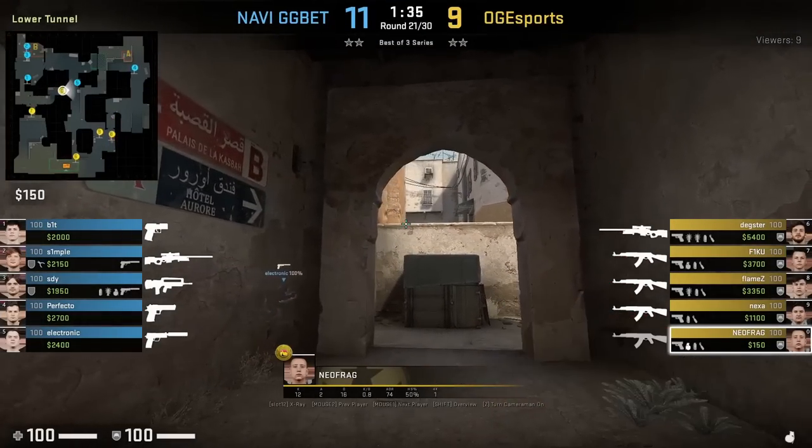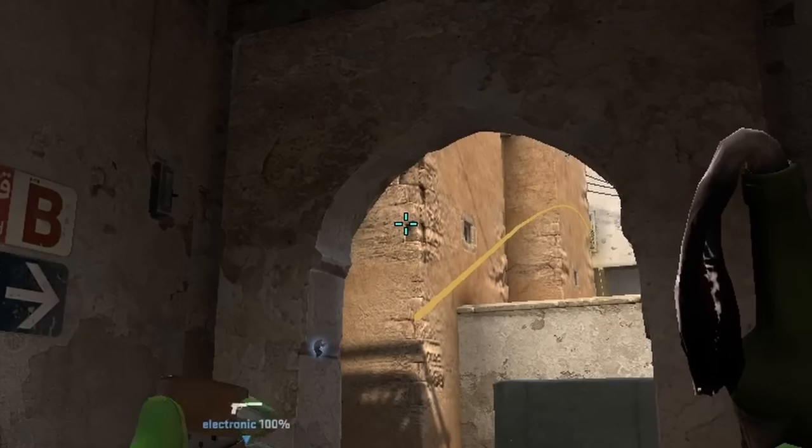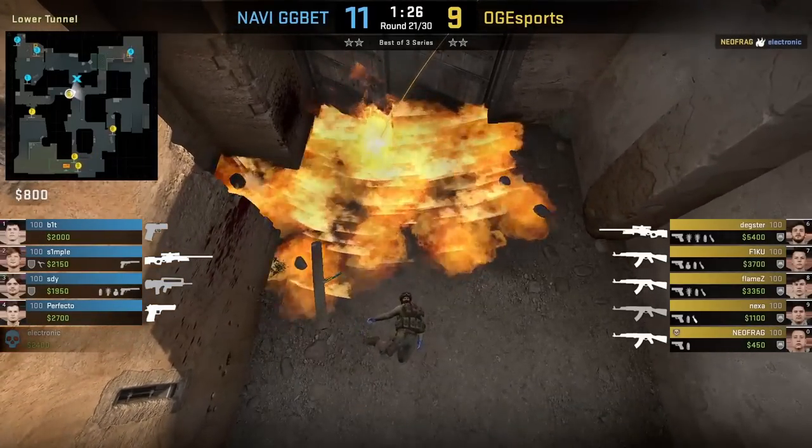Neofrag throwing the Alexi B mid door molotov shown in the past. Stand in front of the box, aim at the corner of the square, walk two steps forward and left-flick throw. Afterwards, he spams the door and the molly finishes off Electronic. The molly covers both sides of the door.